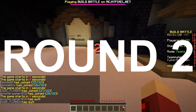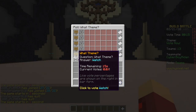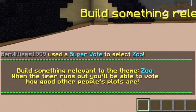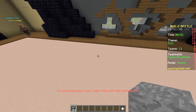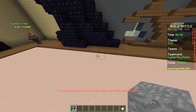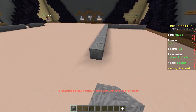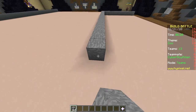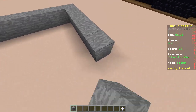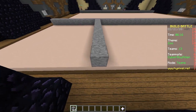Second round, baby! Two builds, one plot! The options are shoe, hammer, zoo, sushi, watch — zoo it is! I'm just gonna make a cage with a bear in it. I'm also going to make a cage, but a different animal. I'll use stained clay, I'm using stone. I'm making the full plot white.